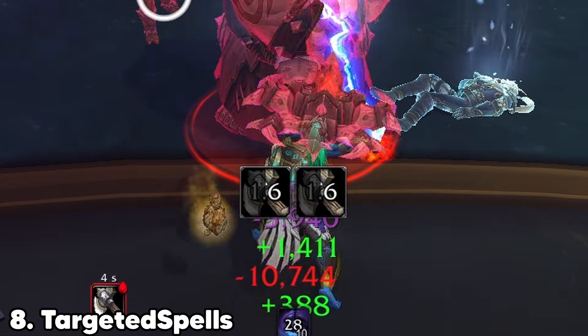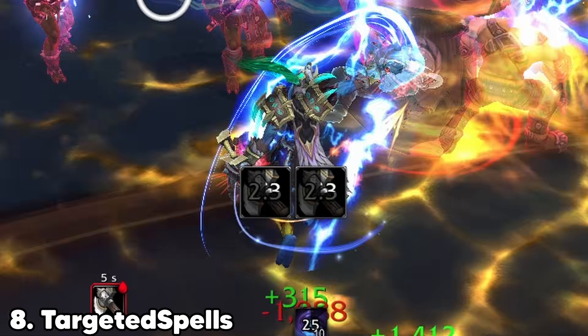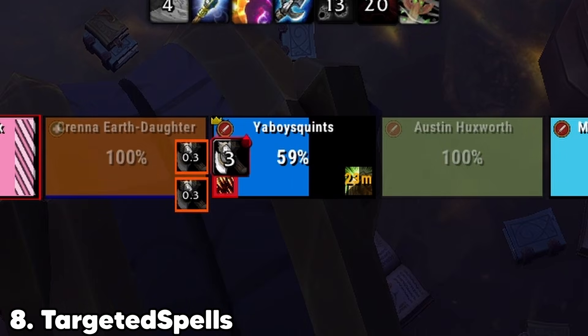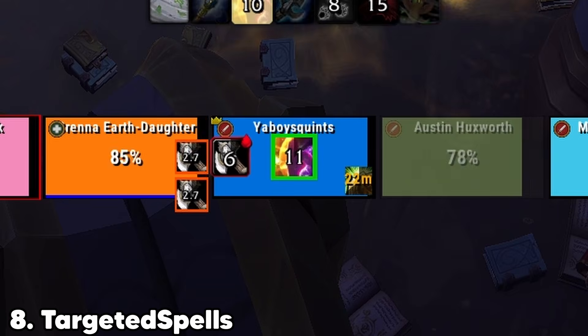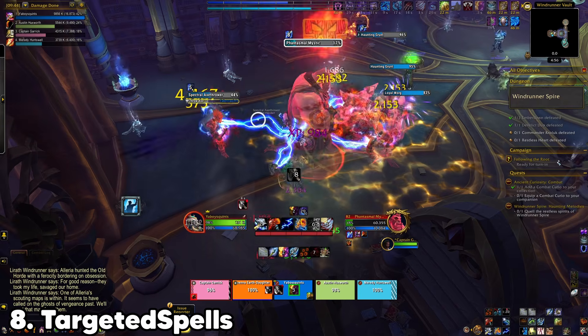Targeted Spells shows you exactly who an enemy ability is targeting. Instead of guessing, you know instantly if something is coming for you or someone else. This is especially helpful in group content. Simple, direct, and extremely effective.